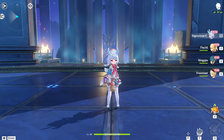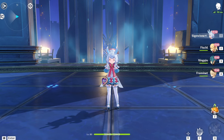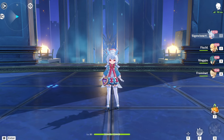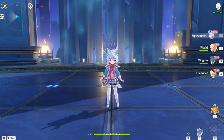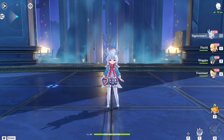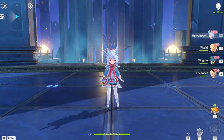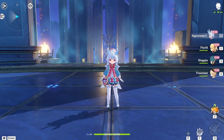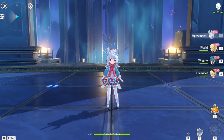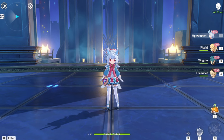Siegeween needs help. If Natlan ever releases a Pyro character that synergizes well with Siegeween — giving her huge vape damage with elemental skill, or a Pyro character whose elemental skill combos well with her kit — then Siegeween will probably be really good. But as of right now, in the game's current state, she is just okay at best. The only way to fix her is to get her constellations.